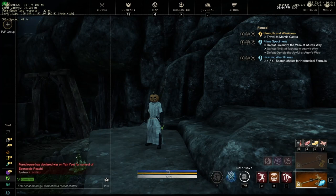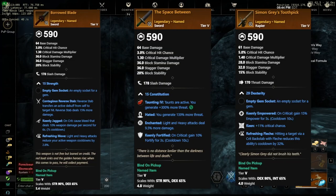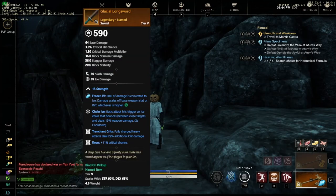Next up, we have Swords, and there are actually five different Swords in this dungeon. First up, Borrowed Blade, with Contagious Reverse Stab, Keenly Jagged, and Refreshing Move. Next, the Space Between, with Hated, Enchanted, and Keenly Fortified — not a bad tank sword. Then Simon Gray's Toothpick, with Keenly Empowered, Keen, and Refreshing Flesh. The last two are the Glacial Longsword with Chain Ice, Trenchant Crits, and Keen, and Unanswered Question with Thwarting Counter, Keenly Fortified, and Keen.